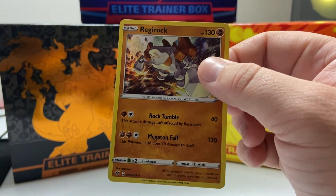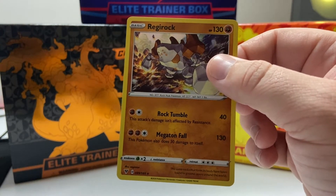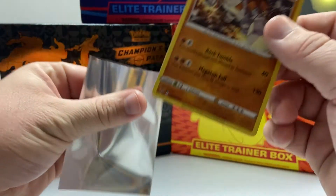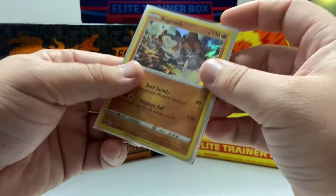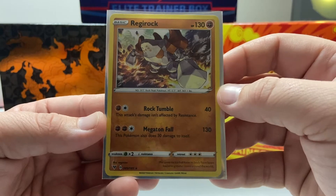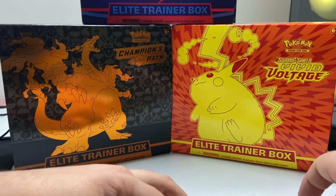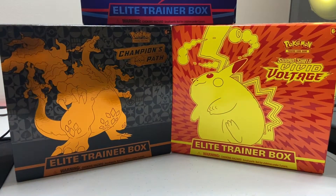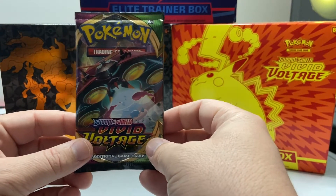Holo foil Regirock — another one I don't have! This is sweet. I think this might be one of the only two Fighting-type Pokemon I don't have. That's a sweet card. Let's see — Rock Tumble, and yeah, Megaton Fall does 30 to itself. Typical of a card that not a lot of people are hunting for, but still a dope card, adds to the collection.